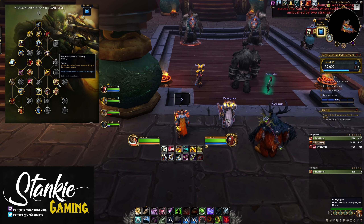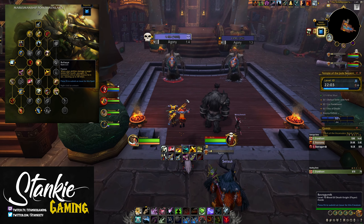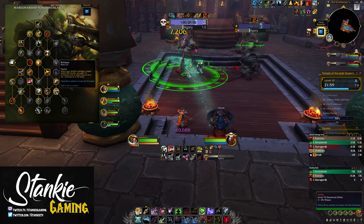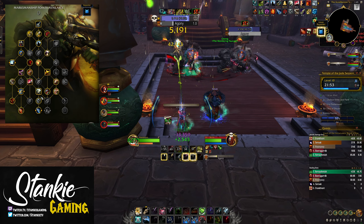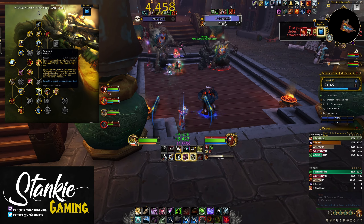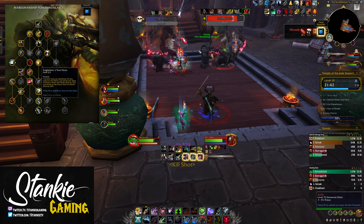You can somewhat cleave with Serpent Sting or apply it to multiple targets by swapping targets on every Aimed Shot on AOE, if it's a pack that will live long enough for it to be worth it. Then we have Bullseye for even more execute potential on both single target and AOE — slapping low health targets gives you 1% increased crit up to 30%, lasting 6 seconds. This stacks extremely fast on AOE and you can play around it by always swapping to low-health mobs or spawns during fights.